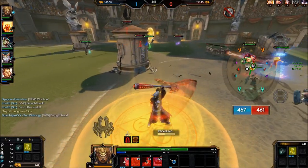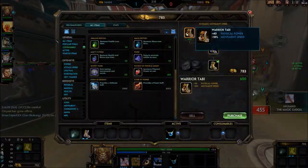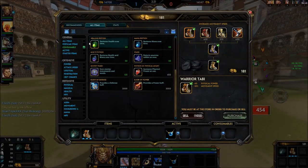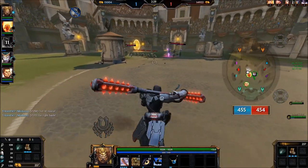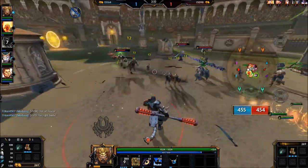His second ability is a spin in a circle around him. It's not too large — very much close range. It is a damaging ability that also slows for 30% for two seconds, so it's a fairly good slow, but there's not really anything else special about it.